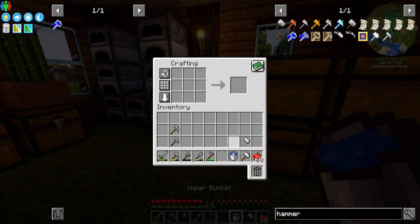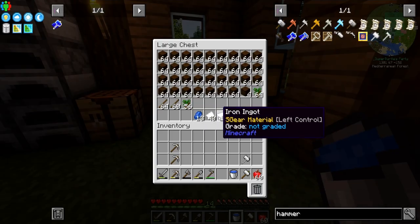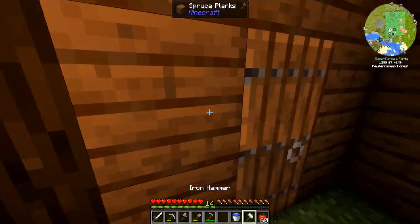We have food, we've got our hammer, a water bucket just in case we run into lava, and a sword. It probably wouldn't be the worst idea to upgrade that to an iron sword — yeah, here we go. I'm gonna go ahead and meet you down there.